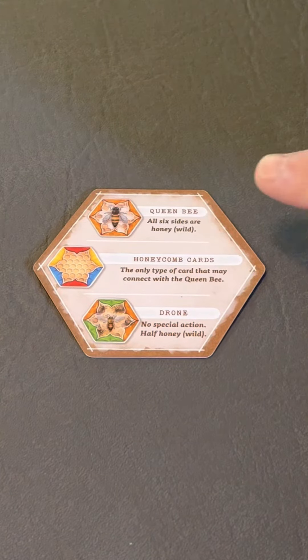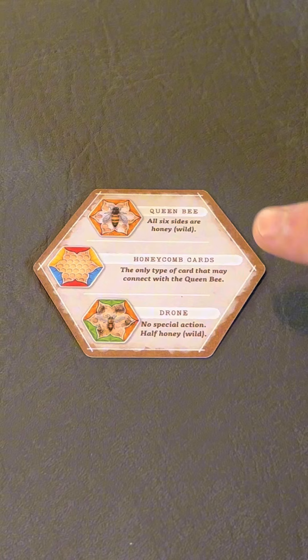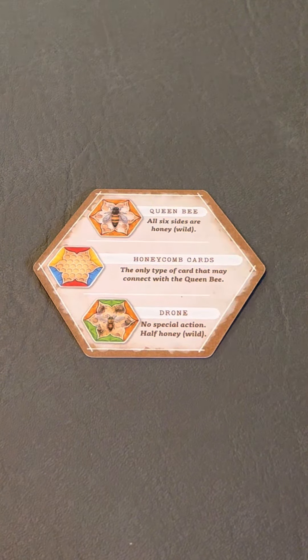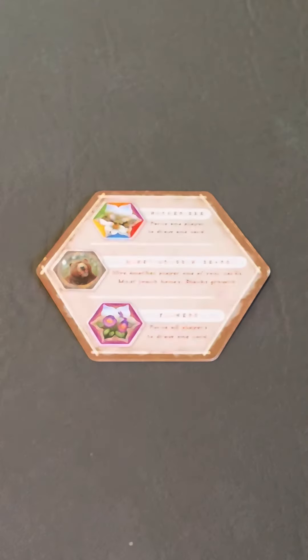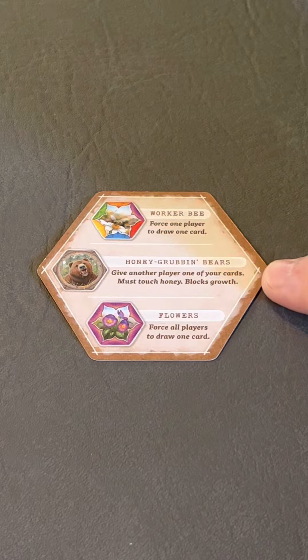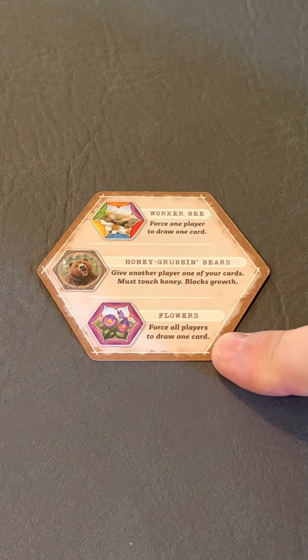There are six different types of cards. There's the Queen Bee, which you start with, regular honeycomb cards, and drone cards, which are half wild. You've also got a Worker Bee, which forces a player to draw a card, those Honey Grubbin' Bears, which gives another player one of your cards, and Flowers, which forces all players to draw one card.